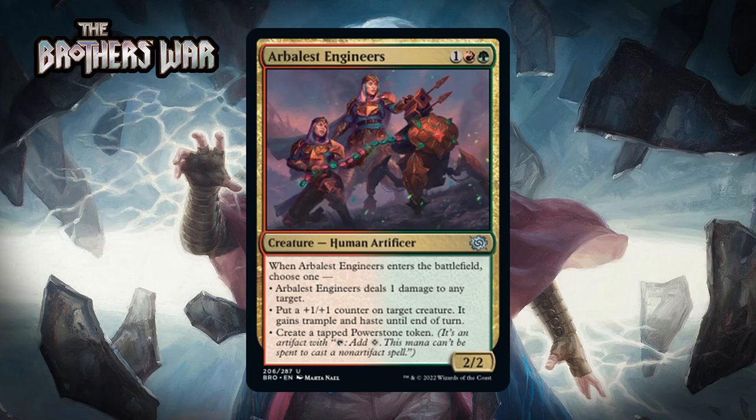First up we have Arbalest Engineers, which for one generic, a red and a green is a 2/2 human artificer at uncommon. When it enters the battlefield, you choose one: it deals one damage to any target; you put a +1/+1 counter on target creature and it gains trample and haste until end of turn; or you create a tapped Power Stone token. Power Stones are a big feature in this set — tokens that tap to add one colorless mana, but that mana can't be spent to cast a non-artifact spell.